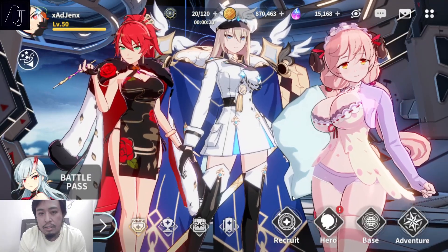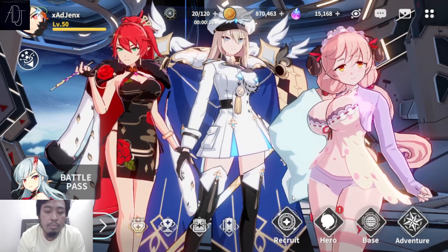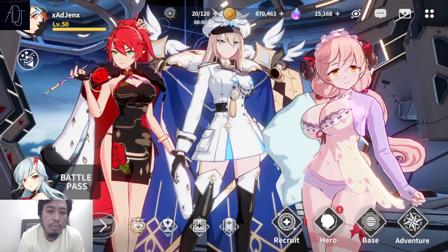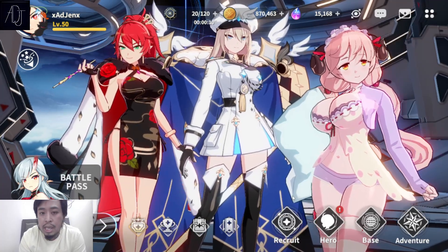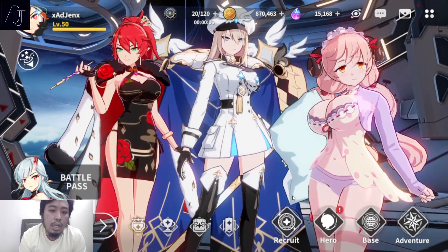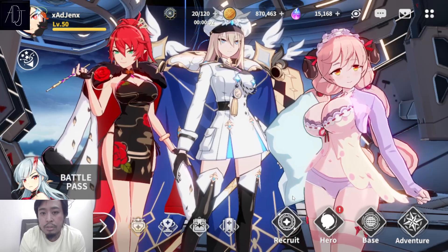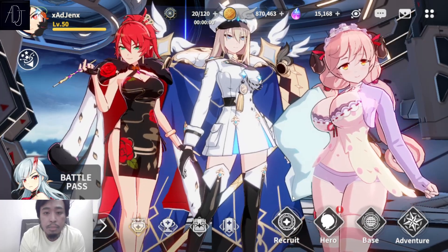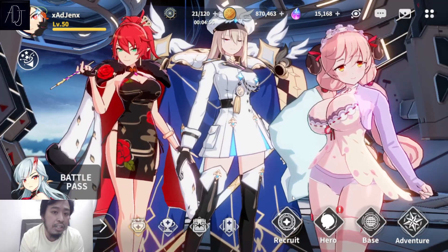What's going on guys, it's your boy Adjen back again for another Outer Plane video. Today I received some requests to make a guide on AP and CP, so I'm going to be trying my best to explain the difference between the two and which are the best gears for your character, and which are better to use — AP or CP items, talismans, or special gears.